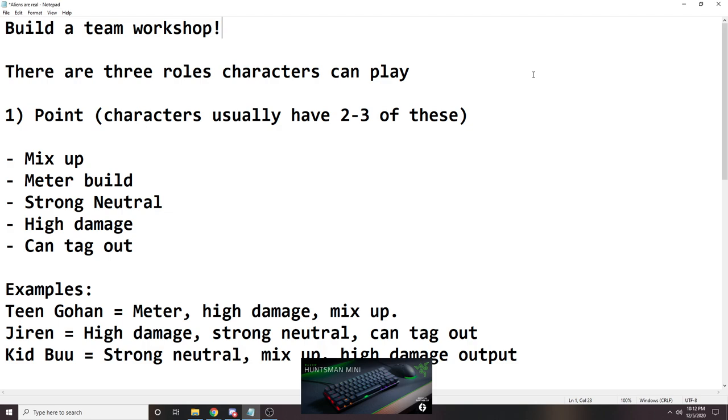The first thing we're going to talk about is the point character. The point character is the character that you want to ideally get you started — you land the first hit, you get your game going. This is the most important character you pick on the team, because the mid and anchor are always interchangeable, where the point character always has to play the initial game.